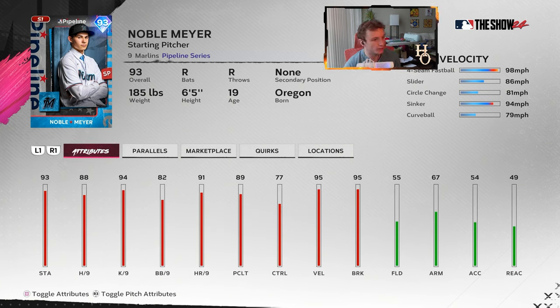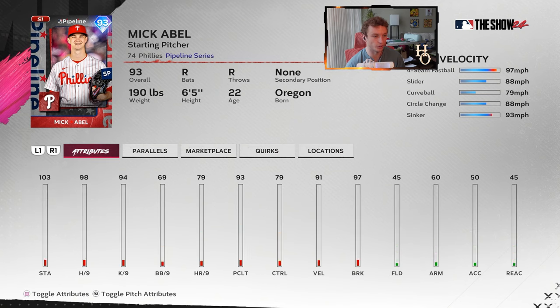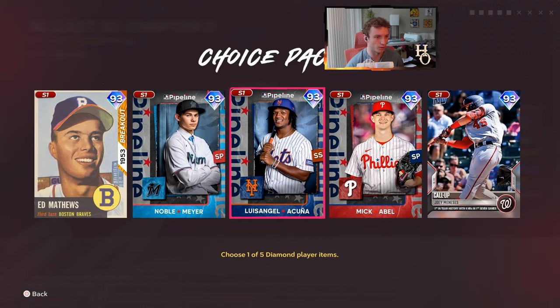Comparing Noble Meyer to Mick Abel — he's very similar because he has the same exact pitch mix: fastball, slider, curve, changeup, sinker. The walks per nine is lower and control is a tiny bit lower, but the K per nine and hits per nine are higher. So the per nines are a little bit better in some areas, worse in others. I actually thought his velocity would be a little bit higher, but we'll check out another Phillies pipeline card in the events right after this.